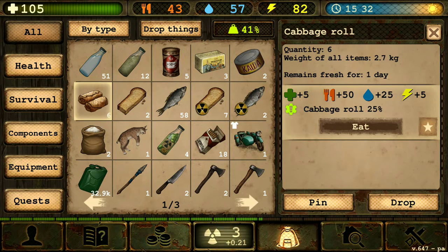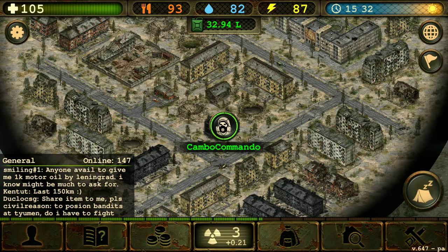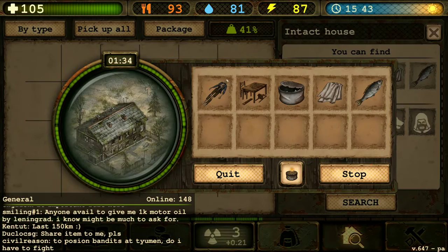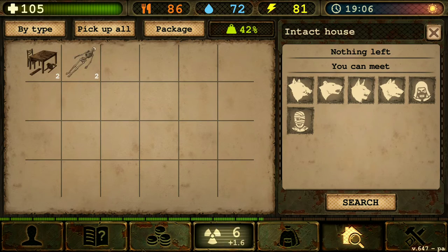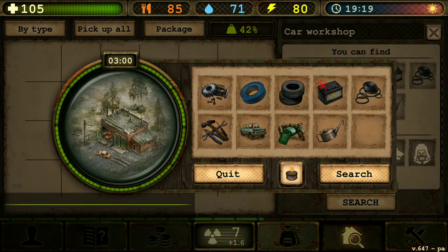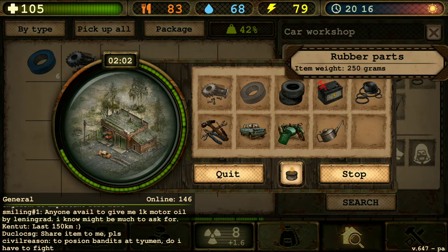Let's actually take some. Yeah, let's have some of that good old cabbage roll. Man, that is some delicious good old food. We are done with that house. Let's go to the gas station or the car workshop. We need tape and we need the rubber parts too. That's some good finding.